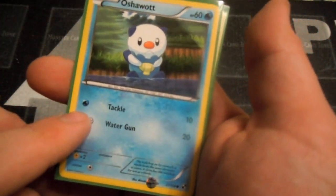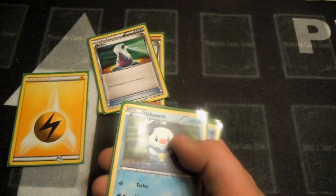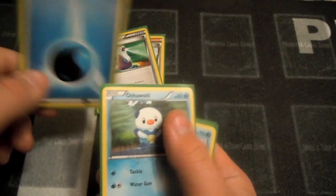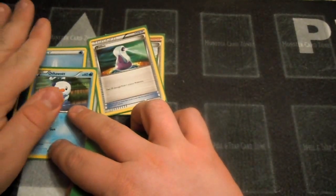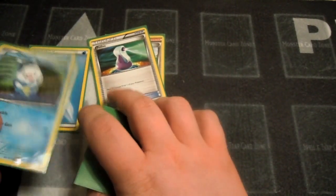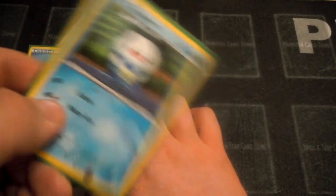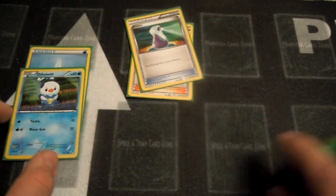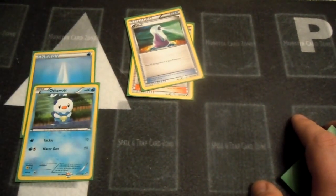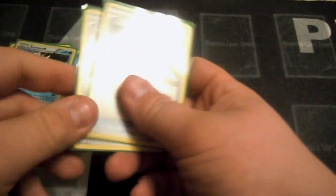For Tackle Attack, as you see there, it requires one Water Energy. Let's use the Water one. You have your Pokemon in play, you just put your Water Energy right there. Depending on the number of energies that you have, you can use certain moves. The white energy symbol can be any energy — basically, there are colorless energies, but colorless energies just cover colorless requirements, whereas any energy can cover a colorless requirement.